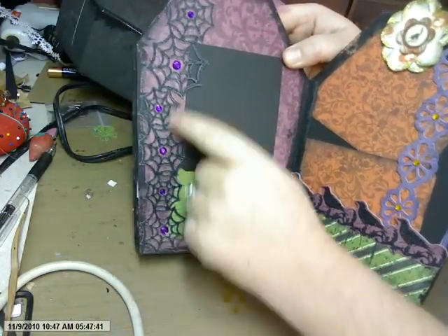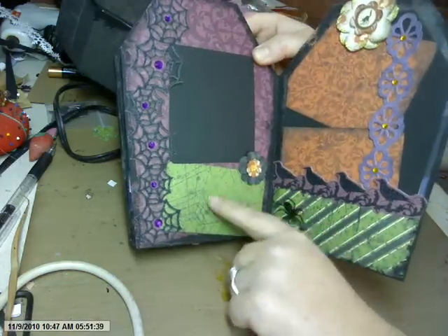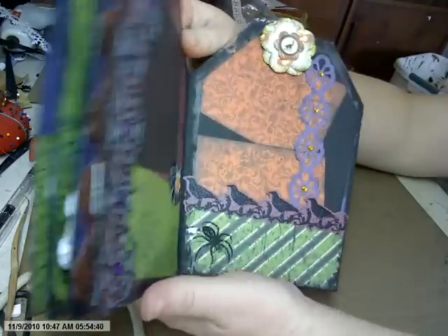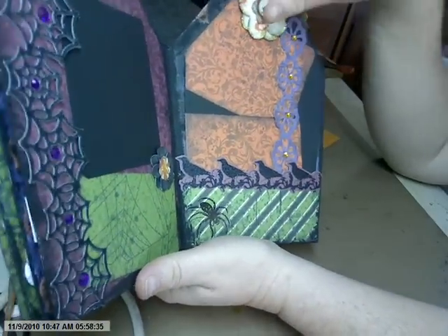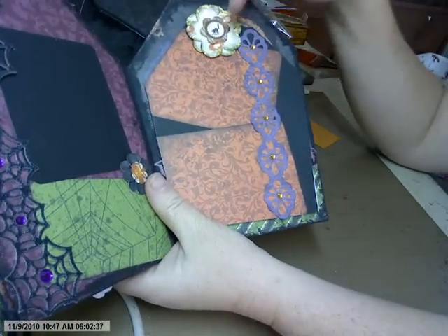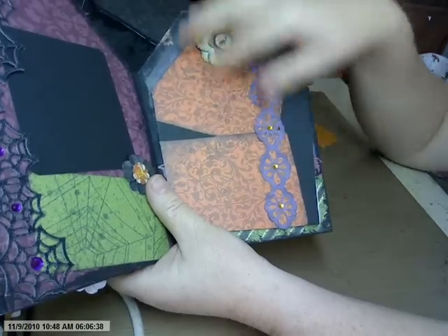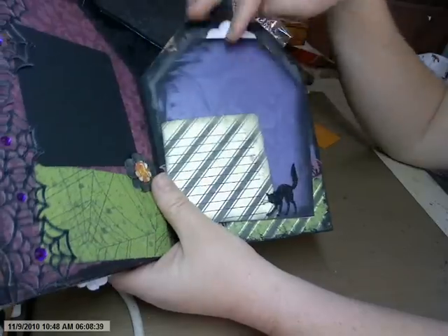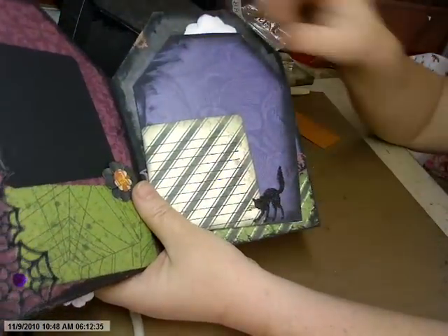This is one of the border strips, also stickers. I tucked some little purple bling in there, and a journaling area, a picture area, and a flower. A little sticker here. Border strip. Border strip with bling. One of my flowers. Two picture areas. And you turn it over — journaling area, but it lifts so you can put something behind it. And just a kitty sticker.